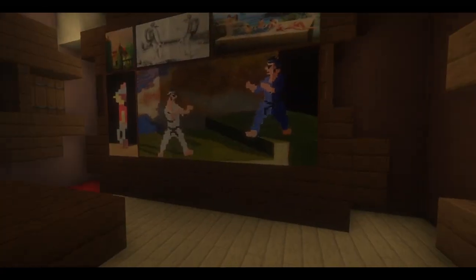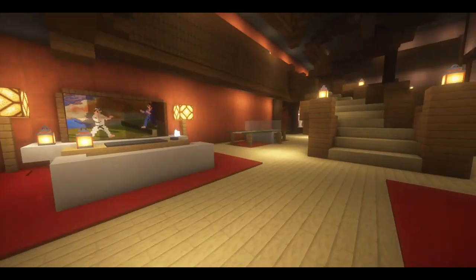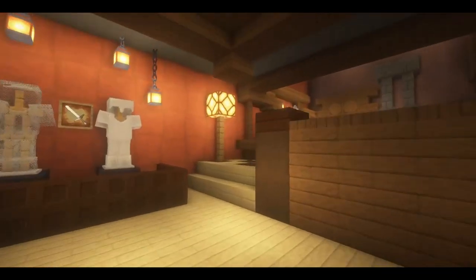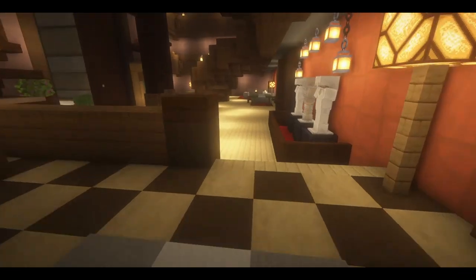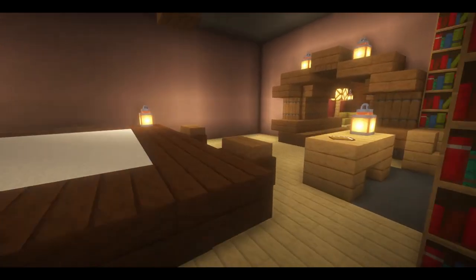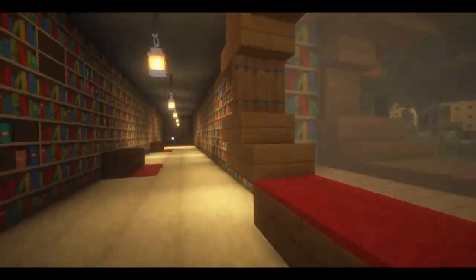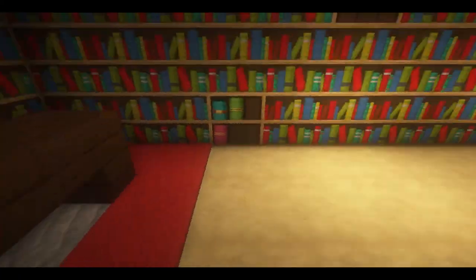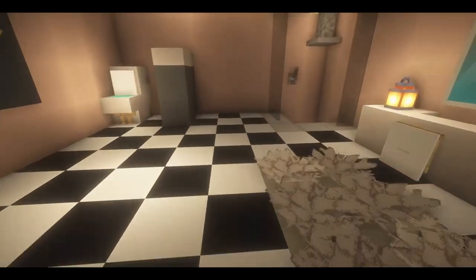Here is a little hangout space. Here is our kitchen. Here is a nice piano if you want to play some music. A little nook area, and here is bedroom number two with a library and a nice little space to work in.